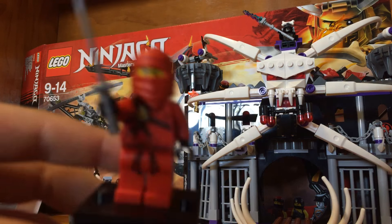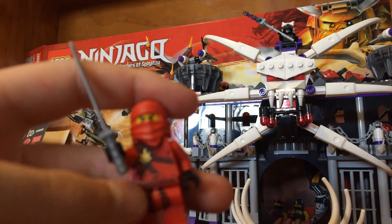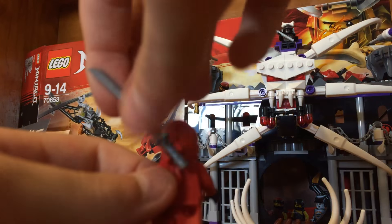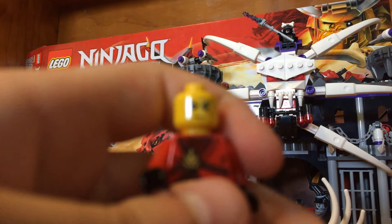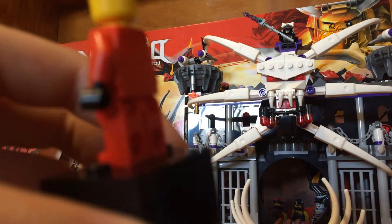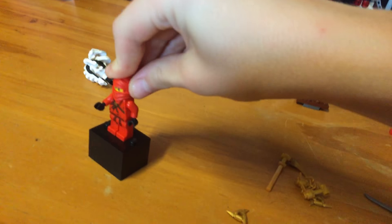Next we have Kai. Kai is very different from obviously the hunted or the biker season of Ninjago — he's got the classic front printing and sadly no back printing. But you can clip his sword in right here, and his sword can be clipped in either way, which is pretty cool. It's basically the same as any other Kai face — no double-sided face sadly. You get this cool ninja wrap, and it's not really rubbery at all, which is weird. So that's Kai.